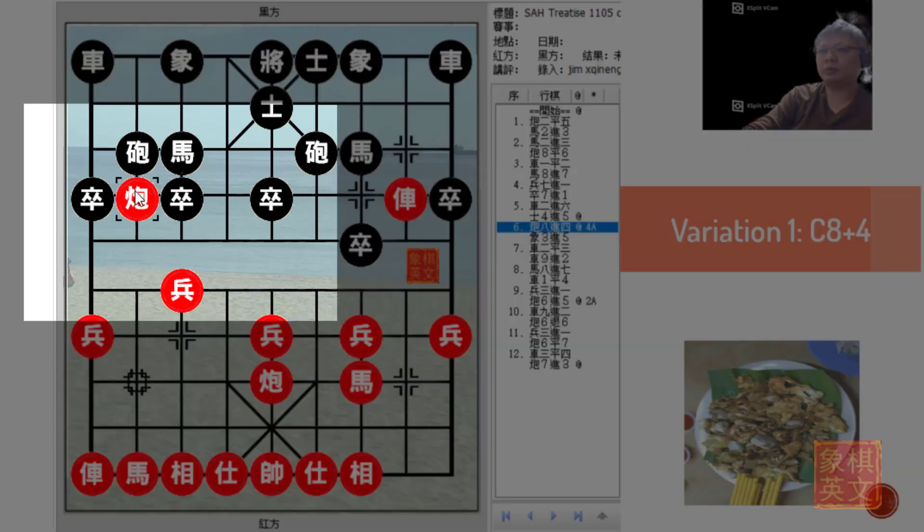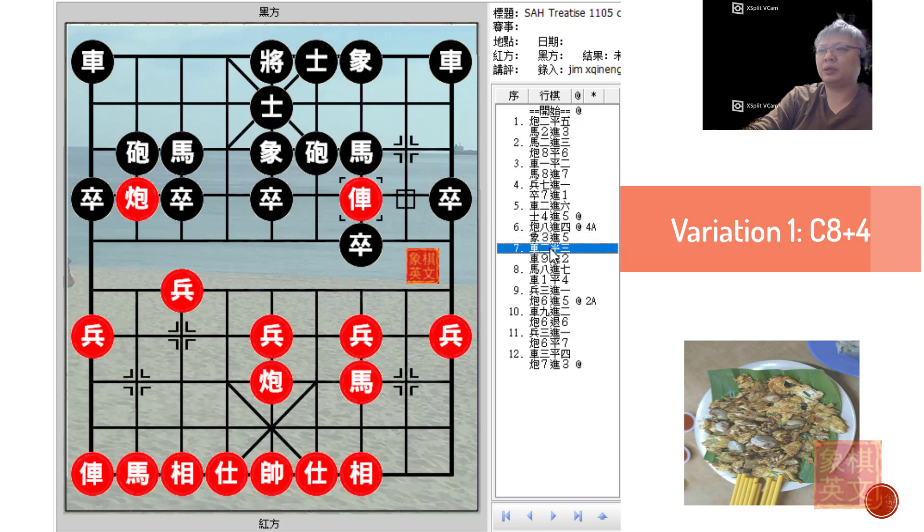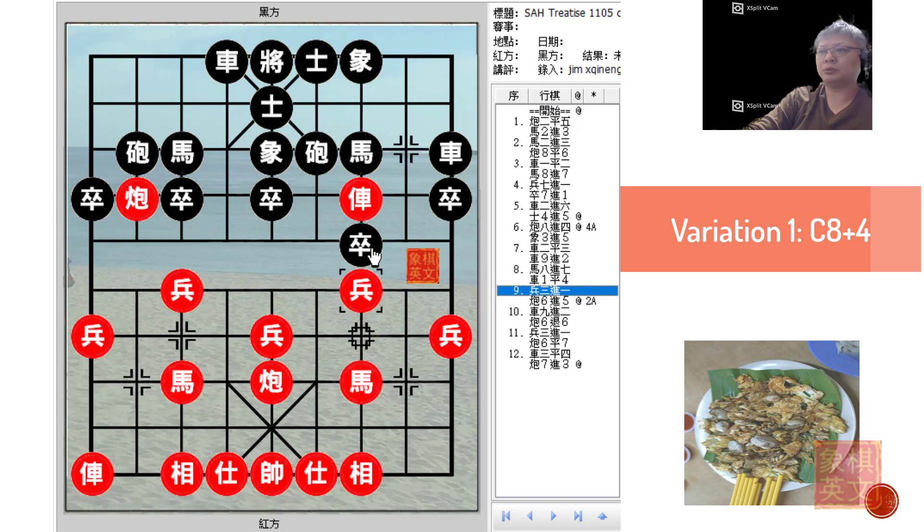In the first variation, Red would choose to be very blunt and aggressive, targeting the central pawn immediately with C8+4. Black would continue with playing E3+5 and because the Black horse was congested, Red would choose to limit the development of this horse, forcing Black to defend in this manner. This position would be similar to one of the variations in board 4.